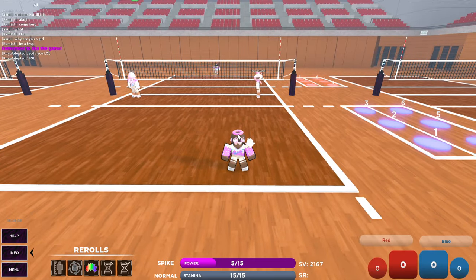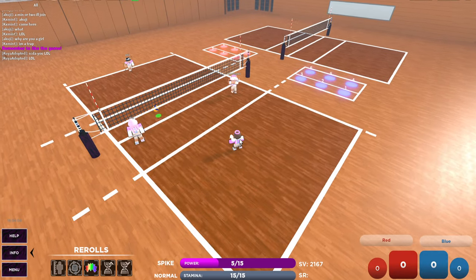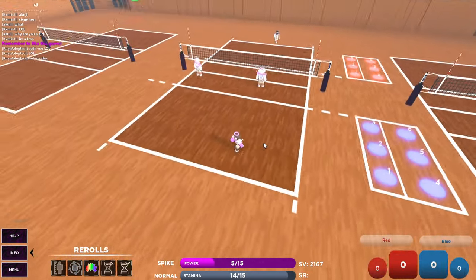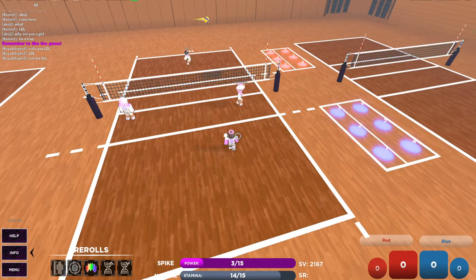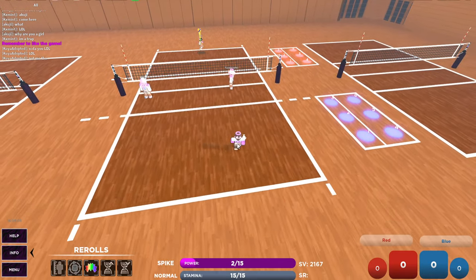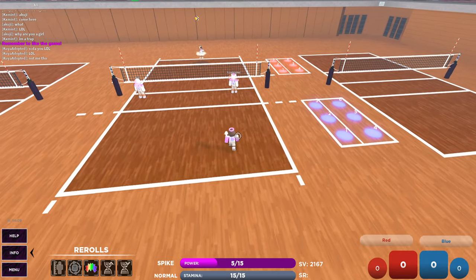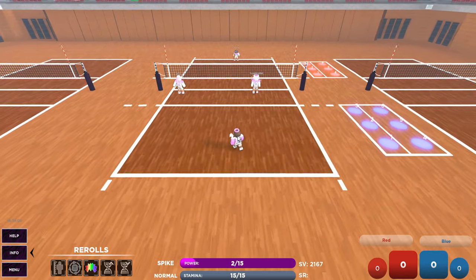Floats — technically they're not your job, but as a lib you should help because, no shade, but most of the time middles and oppos struggle real bad with floats. If you can come up and help them, I highly suggest it. You have a high hitbox. For floats, don't use one power — I'd suggest two or three. If it's deep, move up. Floats can be tricky but follow the pattern; you can track it, it just takes time.